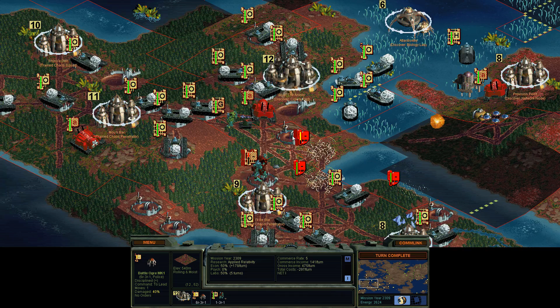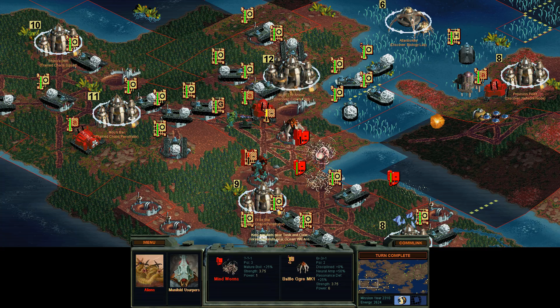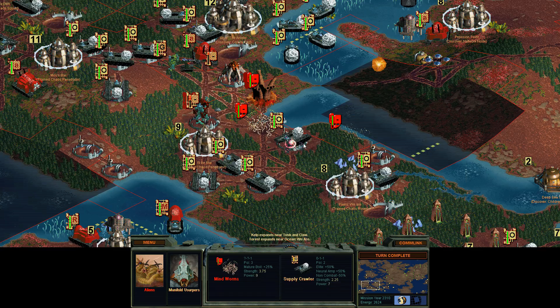Send my Battle Ogre down — he didn't have enough movement points, he'll probably just die next turn. Come on, Battle Ogre. Actually, good job Battle Ogre! Goodbye, supply crawler.